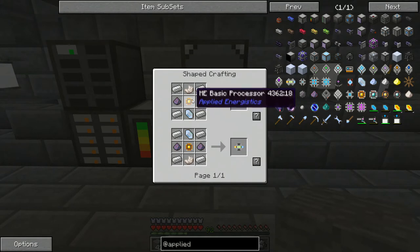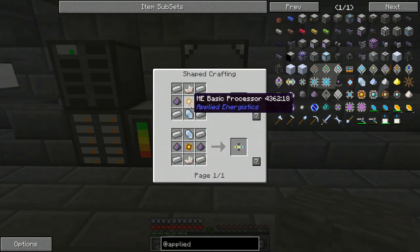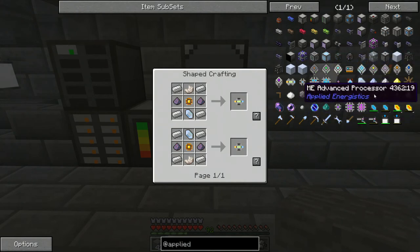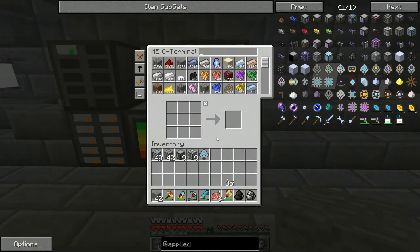You're going to need a bunch of these if you're going to get into Applied Energistics — a bunch of conversion matrices and a bunch of the Advanced Processors with the diamonds. You just need a bunch of them.